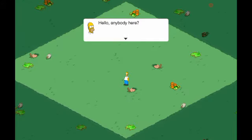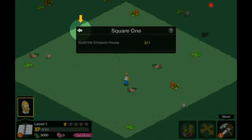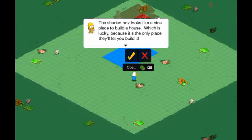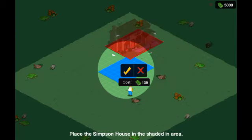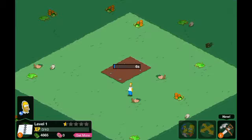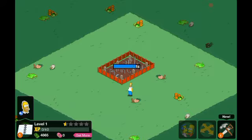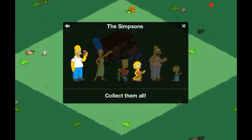So what I'm going to be doing in this episode is designing Evergreen Terrace. Let's not go for the dialogue — let's just do this quickly. I know how this all works and it's going to be pretty easy. I'm going to be showing you today how you can design Evergreen Terrace for the first time.